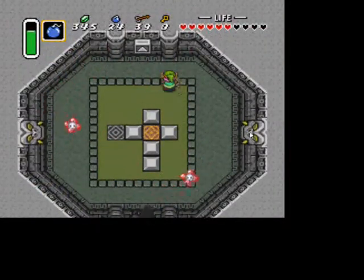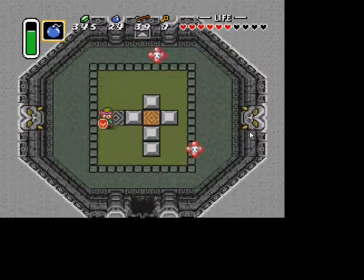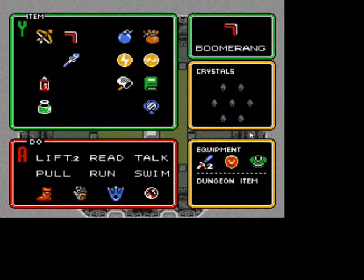Then you can bomb the bottom wall, and if you want, you can talk to Zelda telepathically. She'll tell you she's trapped in Turtle Rock.